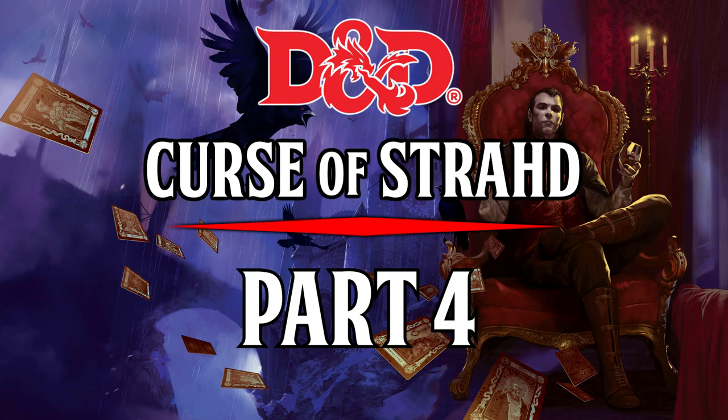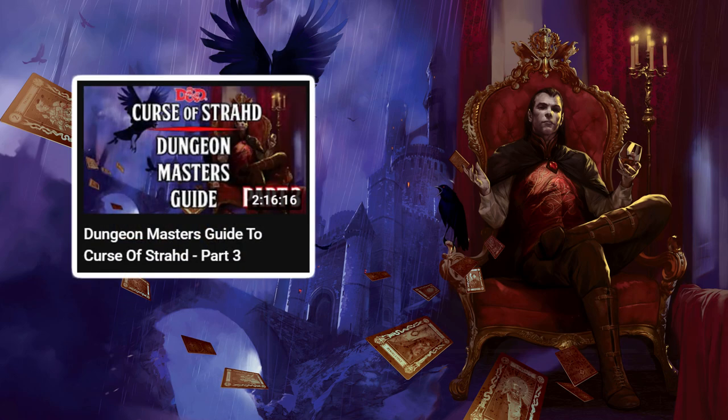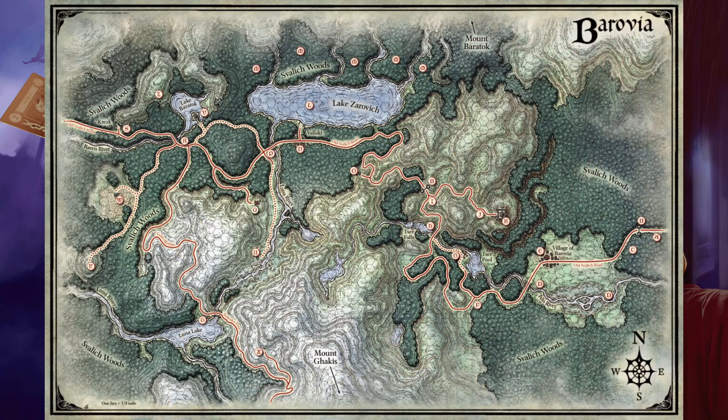Part 4 of the Dungeon Master's Guide to the Curse of Strahd. This video follows on from Part 3, where we learnt of the village Crezek and its celestial experiments. In this portion of the guide, we'll be looking at the following locations of Barovia: Yester Hill, the Werewolf Den, the Ruins of Berez, and Old Bone Grinder.